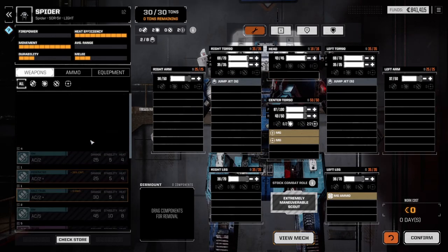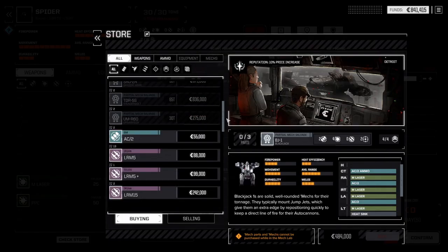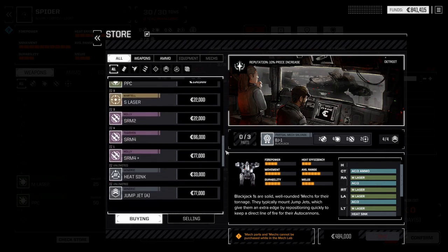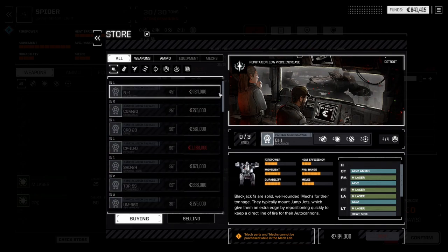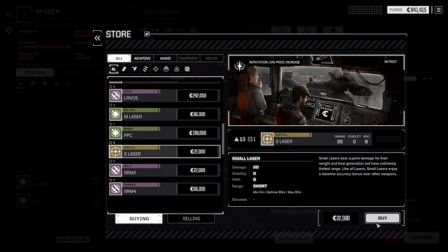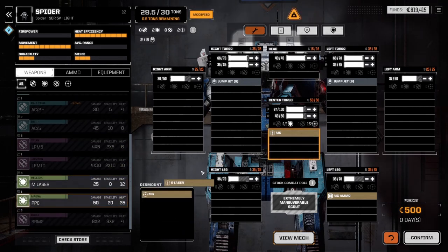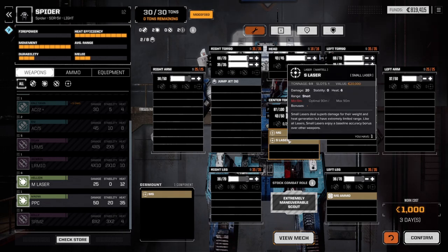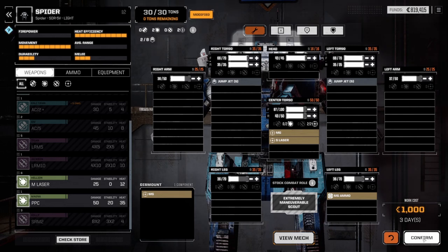So now let's look at the Spider. Pretty sure the Spider is already set up. What I'd like to do though is instead of machine guns, I wouldn't mind having support lasers instead. There is a support laser — but there's only the one support laser. Well, we'll buy it, why not. So then we'll take off one machine gun and put on a support laser. I think that's fun. I don't think there's any reason why that should be a problem — we have a little bit of weapon variety at the very least.